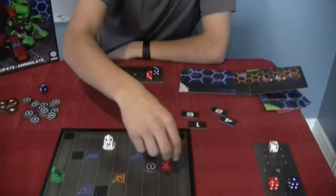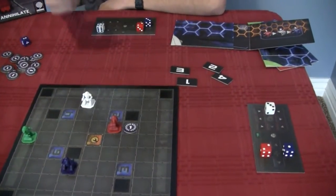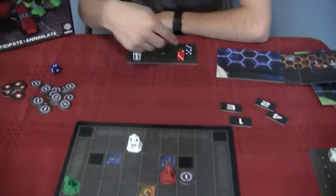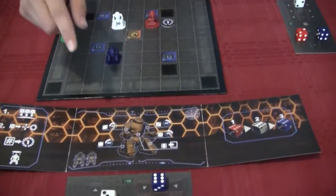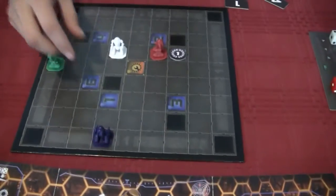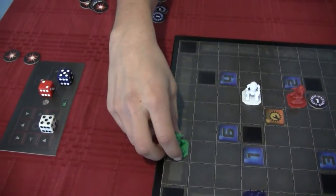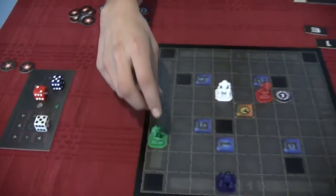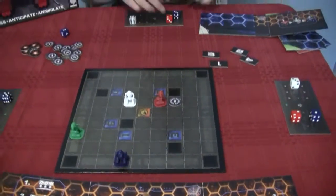Red will go first, moving two spaces in their direction. Then I move forward two. Then green moves two to the left. Red dice is resolved and done for this phase.